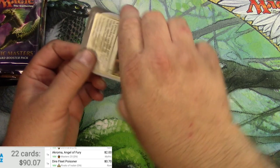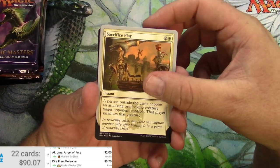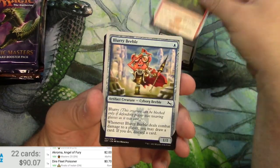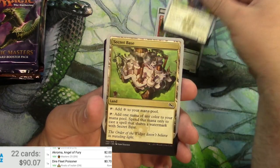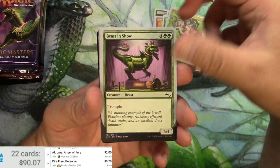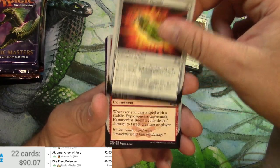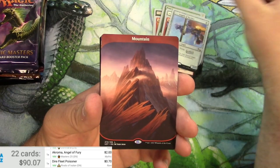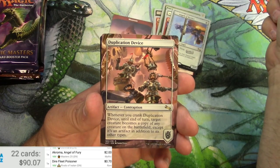Very fun set. Commons: got a Dirty Rat, Work-a-Devil, Evil's Secret Base, Toastmaster — that's great — Crark's Other Thumb, Rocket. There's a Full Art Mountain, very very cool. And a Duplication Device.